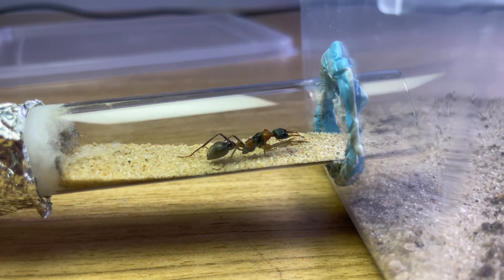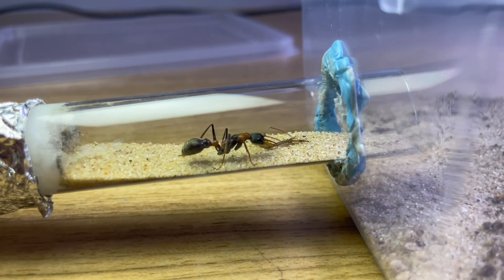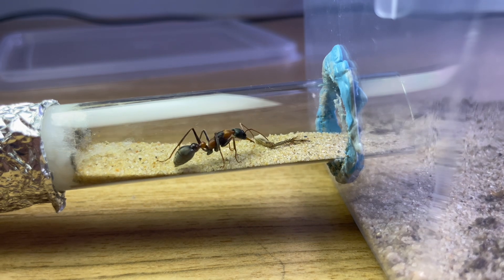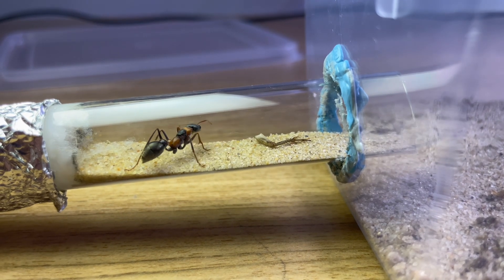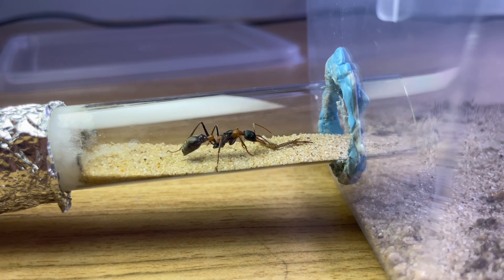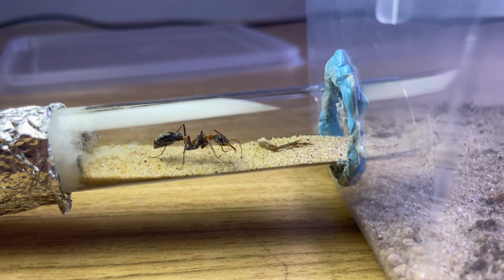We got a cricket flake and placed it in her test tube entrance. She cautiously approached it, using her long antennae to smell what it was. Although her curiosity was short-lived, and she didn't take the food just yet. Perhaps her larvae are still too small and don't require food just yet.